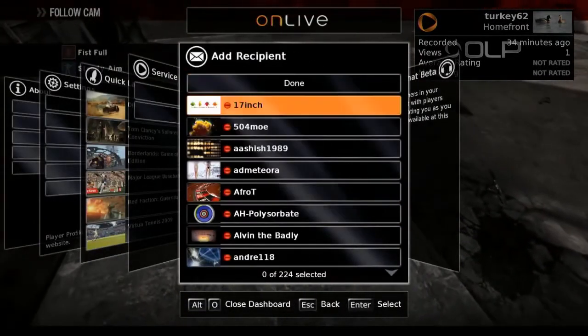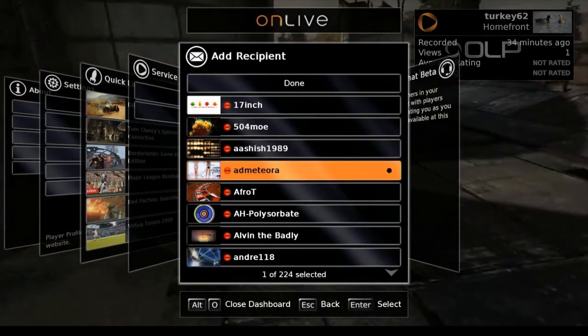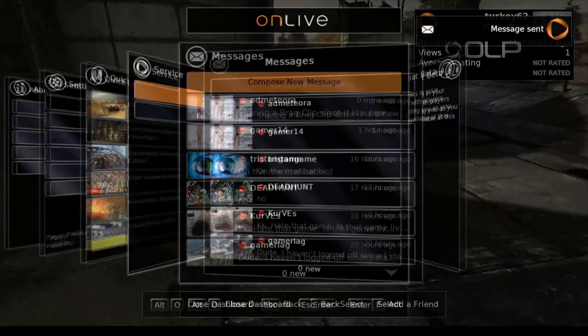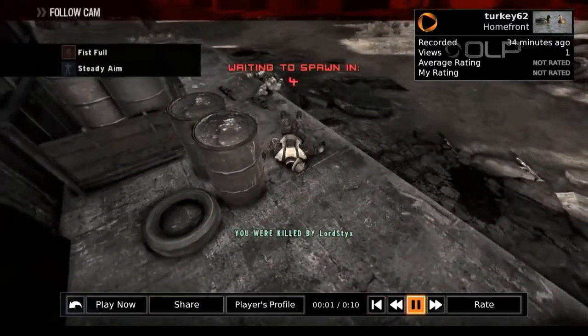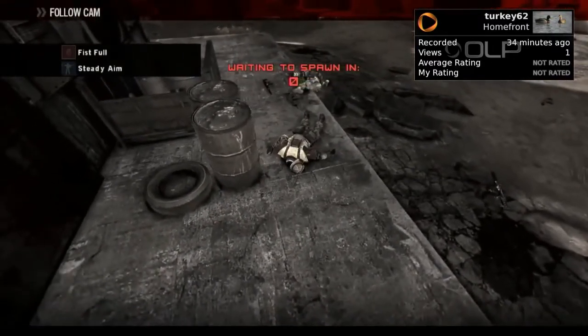So we're going to go to the Share option — there's a new Share button over there. And you can now message somebody a Brag clip. Since it is a new feature on OnLive, I'd like to try it out. So, sending him that Brag clip — you can send Brag clips with messages. Gamer14 just opted not to do that when he sent me a Brag clip.